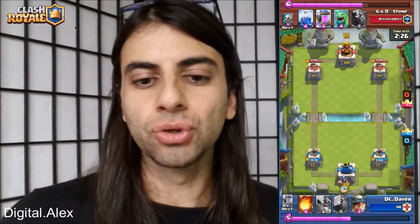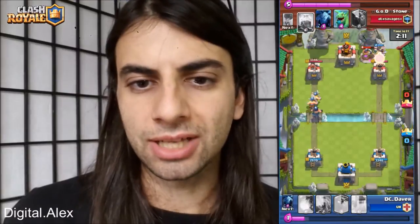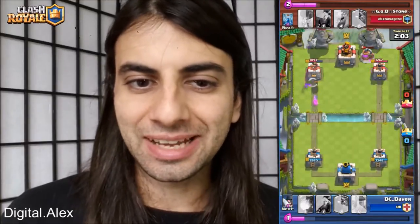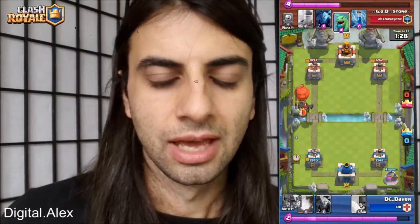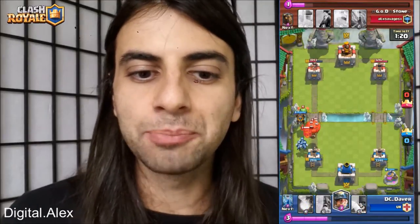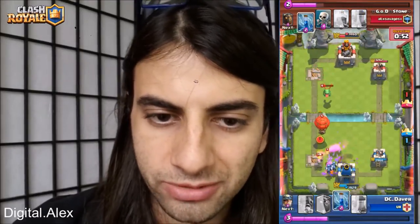Godstone has a true red and his opponent has true blue. I filmed this clip as a guest so you'll see Godstone on top and his opponent on the bottom. His opponent puts down a Pump — Godstone counters with a Miner and has Barbs on the left with an Executioner. The guy throws Lightning which really shuts down that push. His opponent DC Dave then starts pushing a Lava Hound as well. Godstone gets a Balloon, a Baby Dragon, and puts down four Larrys. DC Dave's Lava Hound pops on the tower and both towers are down substantially.